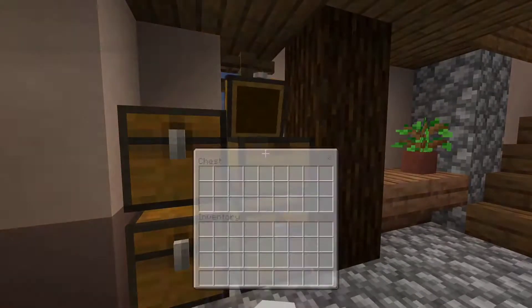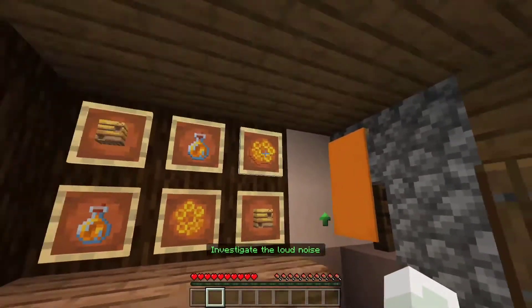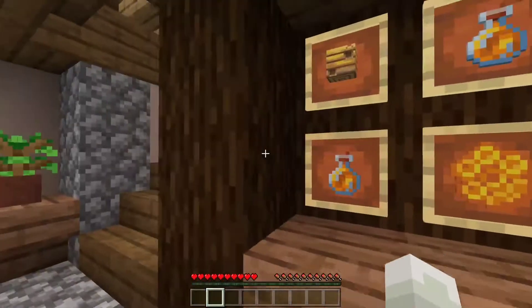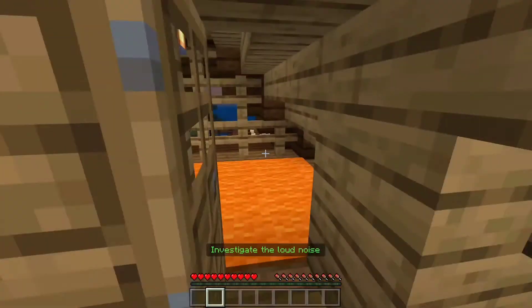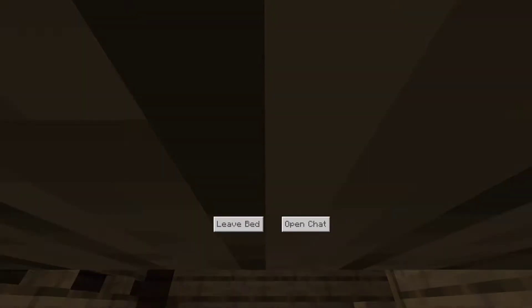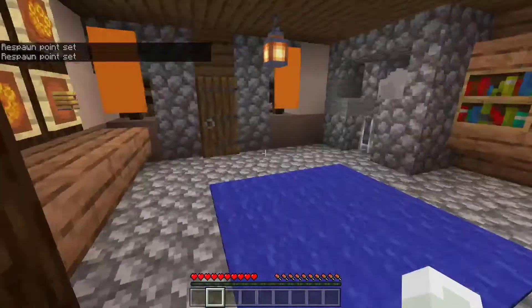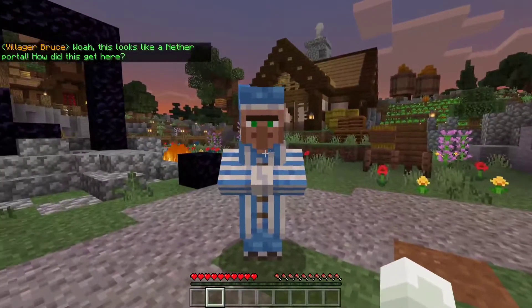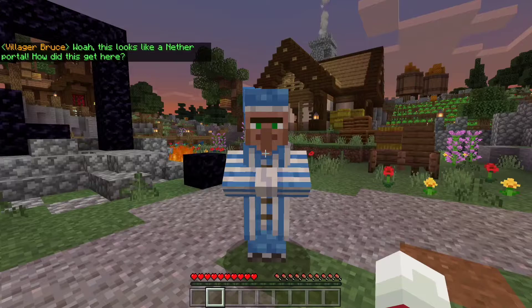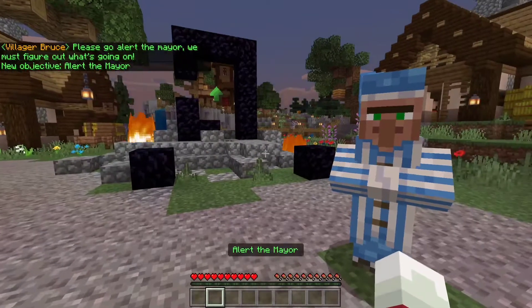Investigate the loud noise. Nothing in the chests. We got bee stuff. We got the Reddit upvote, but it's green. Why does it look like it's glowing? It wants us to investigate the loud noise, but I like our house. Whoa, this looks like a nether portal. How did this get here? No way. Please, go alert the mayor. We must figure out what's going on. There's voice acting? That's crazy.